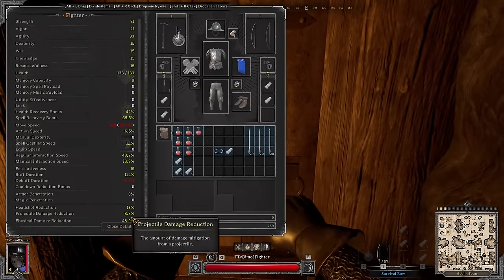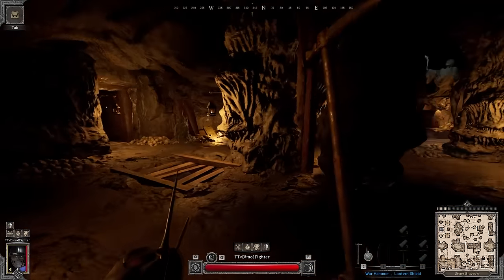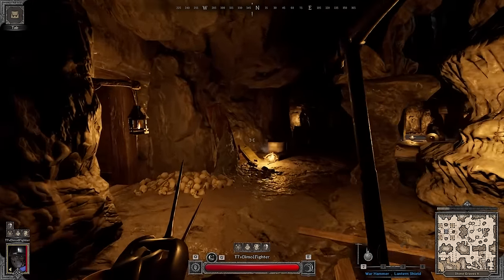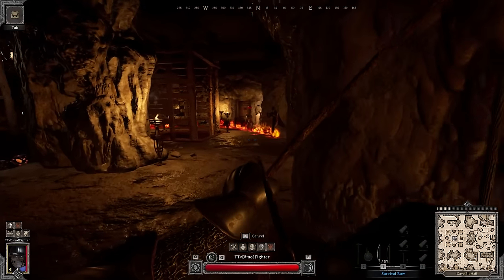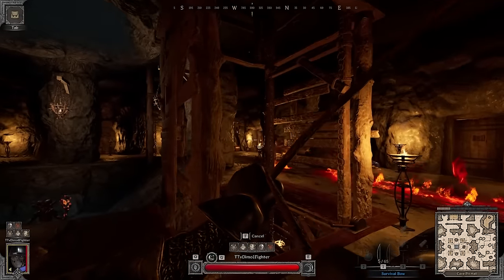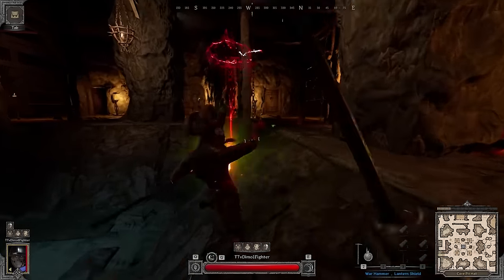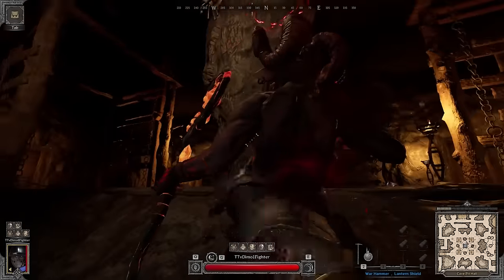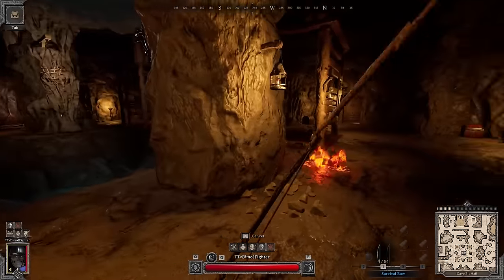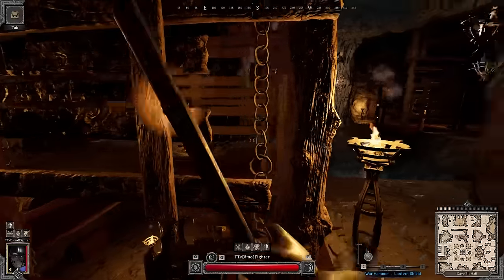The previous gear set was a little too OP — too much PDR, too much health, too much action speed. When you stack that many stats any class will be strong. So I decided to slightly downgrade my gear set. I have pretty decent stats overall — this kit is super budget. We have someone here — let's check the middle. Oh man, it's a warlock — that's my direct counter. If he's going to lose this fight I'd be really disappointed.